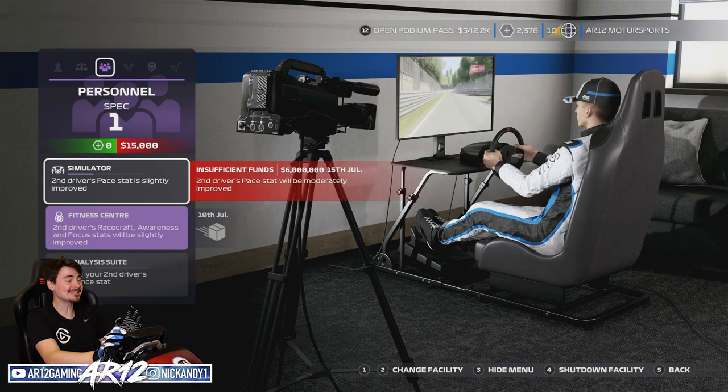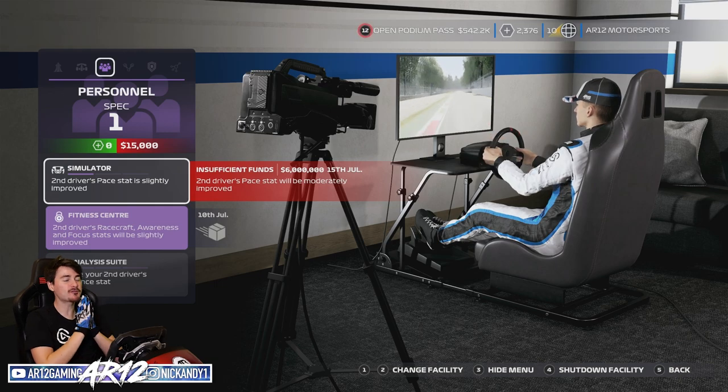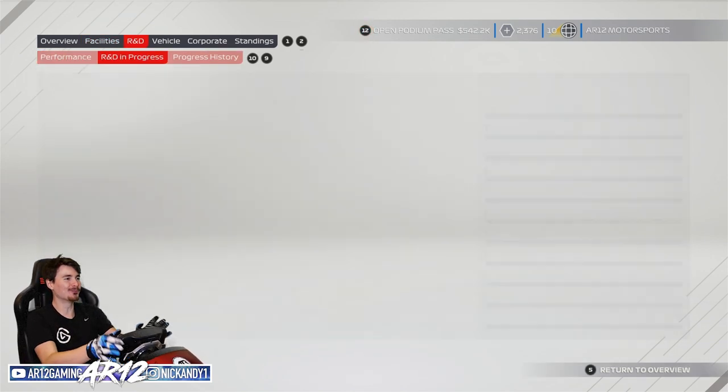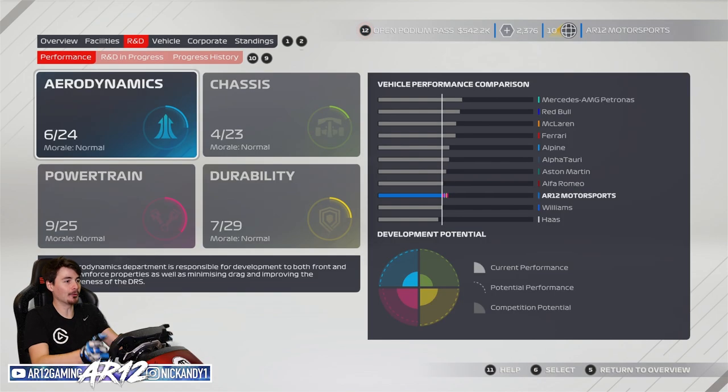Jack Aitken is going to be flying today because he now has a second driver pace stat boost that we did in the last episode, so he is going to be rapid. Even more so because today we have three upgrades that might actually be coming to the car. Unfortunately, because we're working on all of those upgrades, all of our departments are currently maxed out, so even though I have 2,000 resource points, I can't actually use them just yet. We'll come back to that - I have a sneaky idea I want to try.